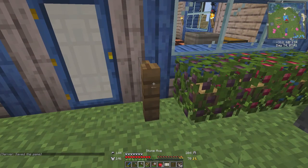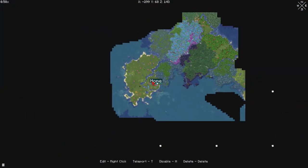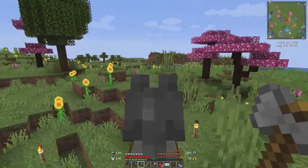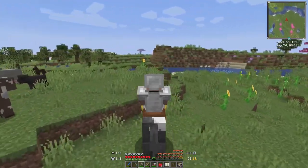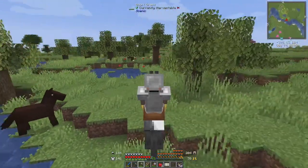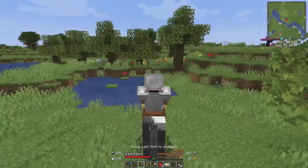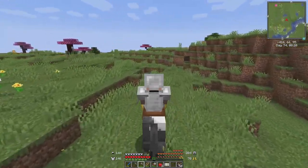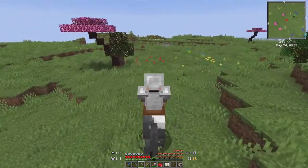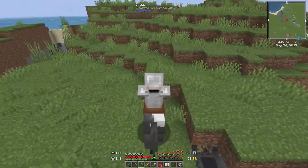We'll name-tag this horse later if it survives this trip. Hop on and away we go. Let's go north — we'll roll north and see what we come up with, see what kind of things we can find out in the world. There's a brown horse — just curious, were you any better? No, you're 23. Okay, let's roll north. Obviously I will be editing this down to just the interesting things.